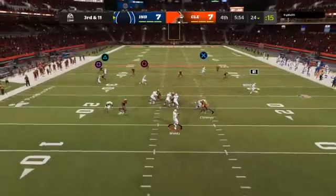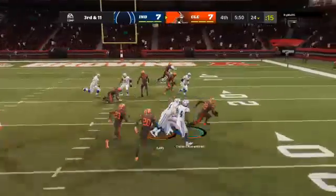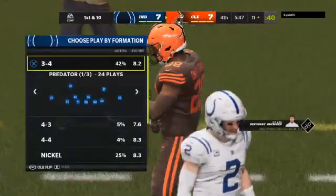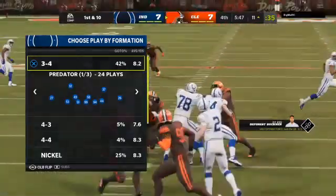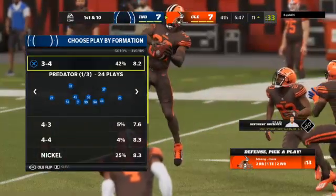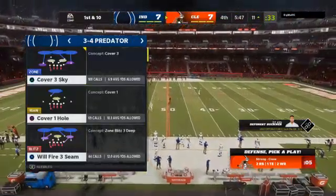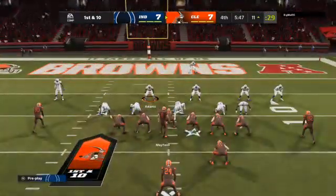From the gun, it's Wentz — and this is going to be intercepted. Picked up by Jeremiah Owusu-Koramoah, and a terrific return — they're finally able to crowd him down near the 11-yard line. Not all interceptions are created equally, Charles, and that is a big one here in a tie ball game in the fourth quarter. When games are this close, it usually comes down to the team making the fewest mistakes — that was one of our mantras. The team making the fewest mistakes will win. You've got to cut those down to give yourself an opportunity.